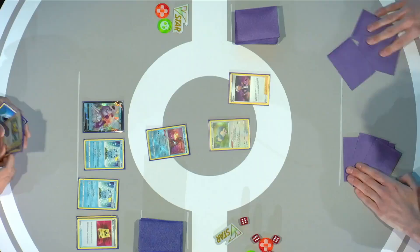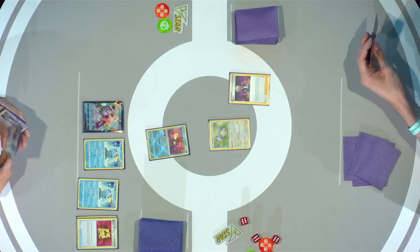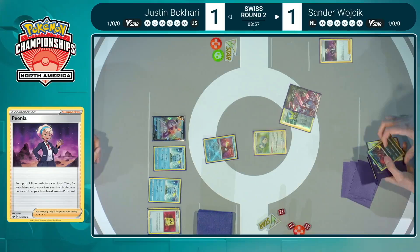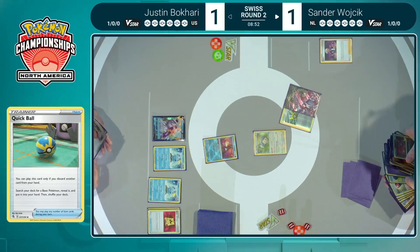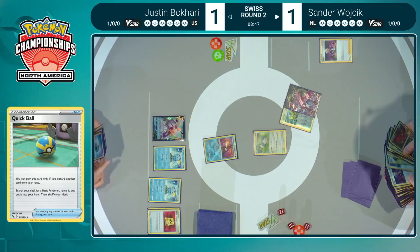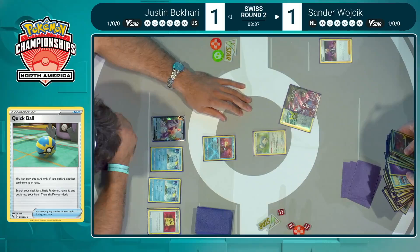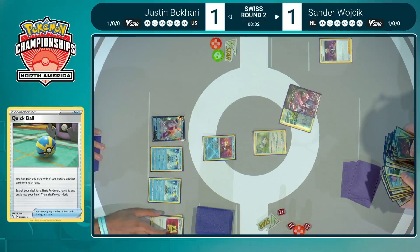What a set it was — to be here at this moment and see Mewtwo V-Union, unironically. Sander is a well-known storied player in the community, and if he's bringing it, you know it's a serious idea. Peonia — you have to draw the right prize cards, but doesn't find it. This hand was not good: multiple Scoop Up Nets, a Crushing Hammer, two V-Union pieces, and a Twin Energy. Going to get that Quick Ball and find the Galarian Meowth, start to discard some cards, then Gormandize. Now Sander going through the extra mental work of knowing what cards he just put back into his prizes. That fourth Mewtwo 2 piece is still in the prizes for sure, and he's going to need to find that second Peonia to fish it out.